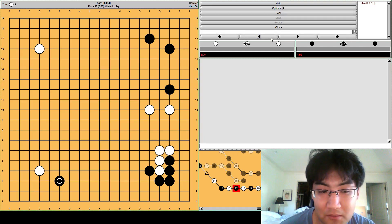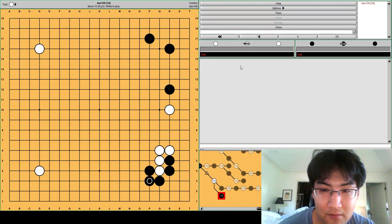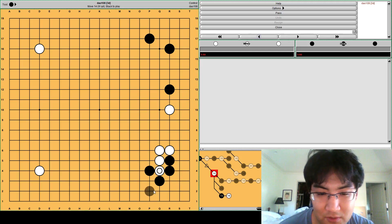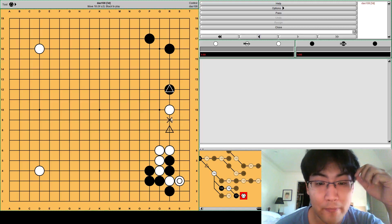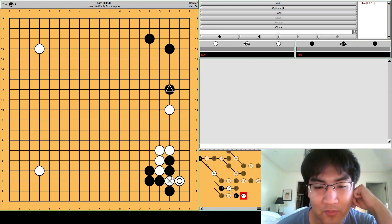Maybe black doesn't connect on the right side. Maybe black defends here or here. Then you can cut here. Let's make it simple - here. Now black will take. Black won't atari this way, right? Two stones is too good. Now, even though there's a stone here aiming at invading at one of these points, it's not that effective because white took two stones.